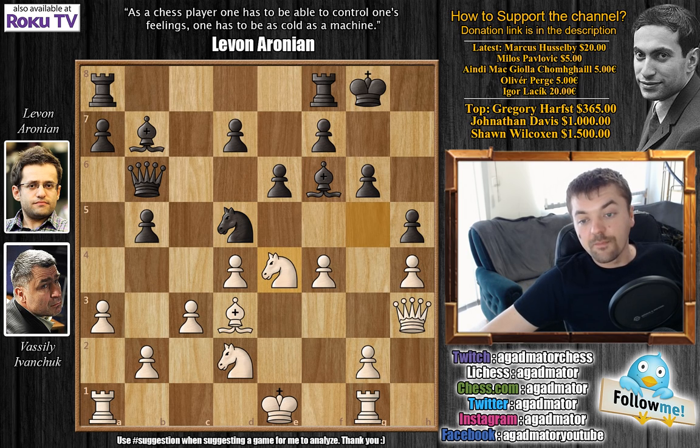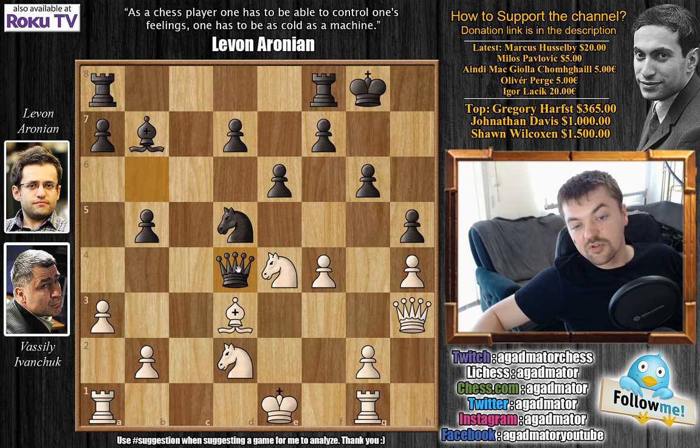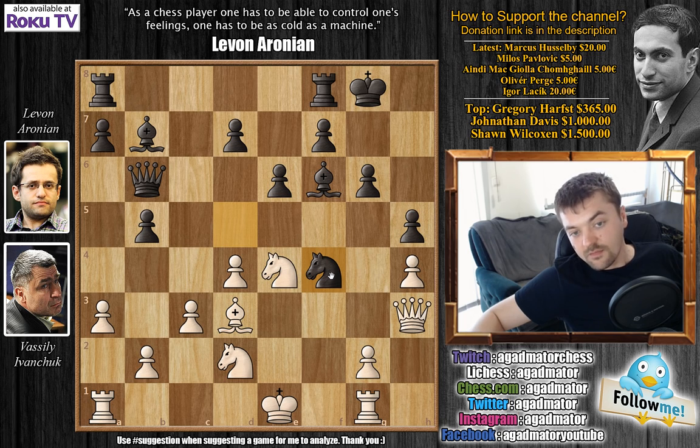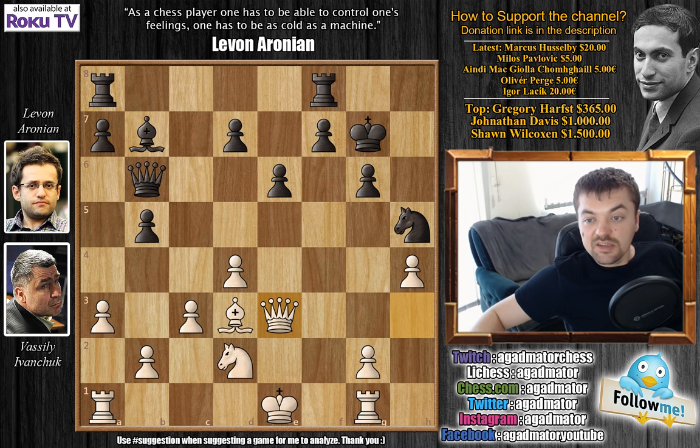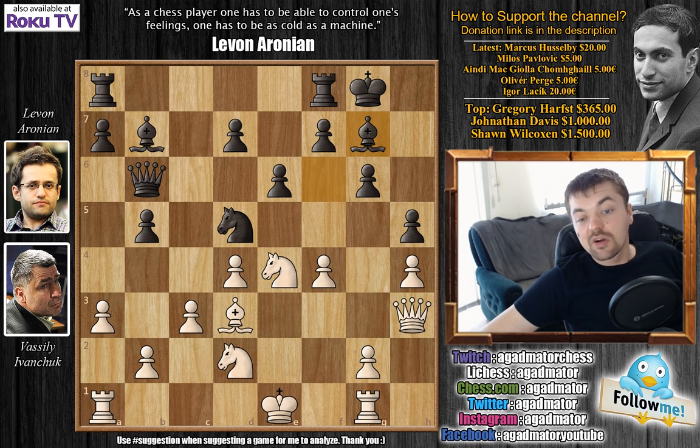With the bishop on g7, the same idea doesn't really apply — after bishop captures d4, captures, captures, white can play rook to f1 because the pawn isn't on g4, so there's no in-between h captures on g4. After knight d5, Ivanchuk's knight d4, black can play knight captures on f4, attacking the bishop and queen. Knight captures f6 comes with check, then check, king g7, capture on h5 with check, and all is well for white. So after knight g2, e4, Aronian moves the bishop back to g7. Now comes queen to f3 — an imprecision that Aronian took advantage of masterfully.